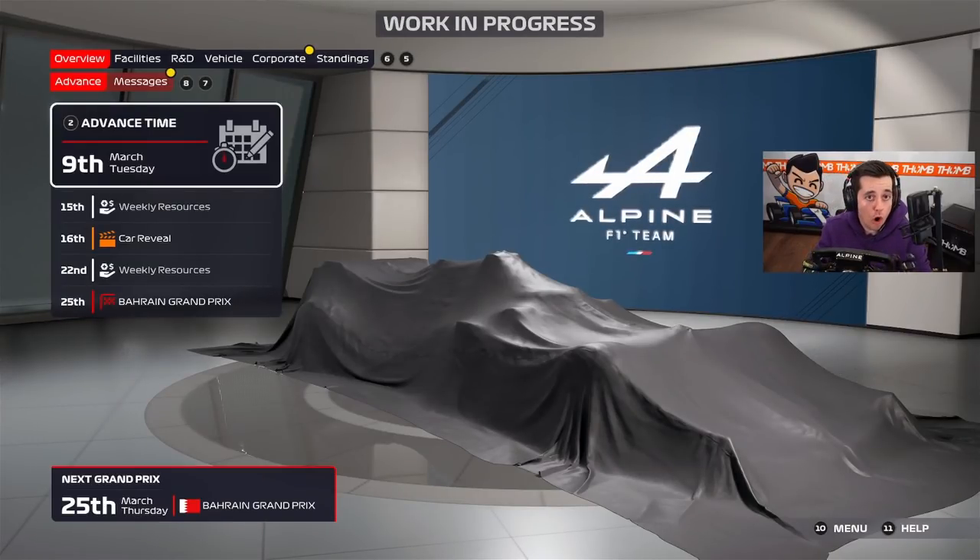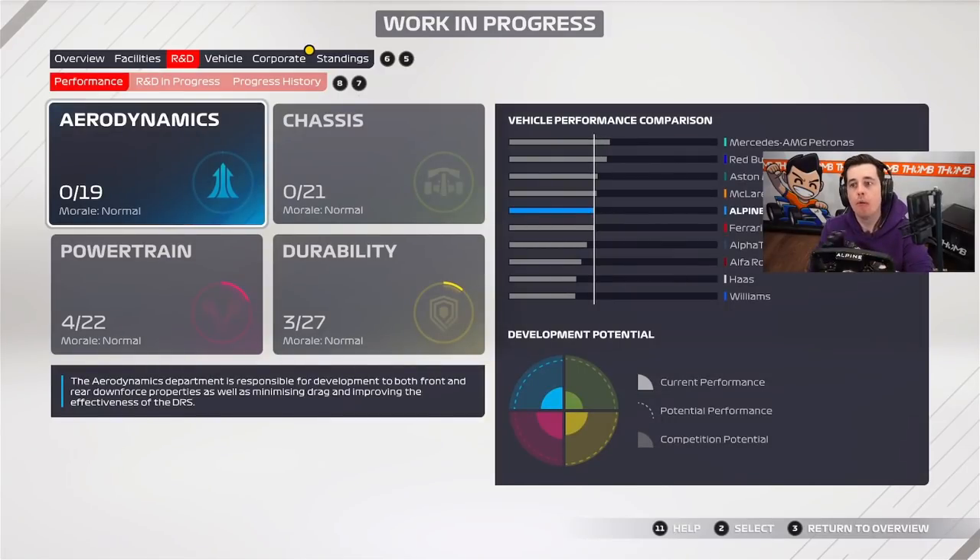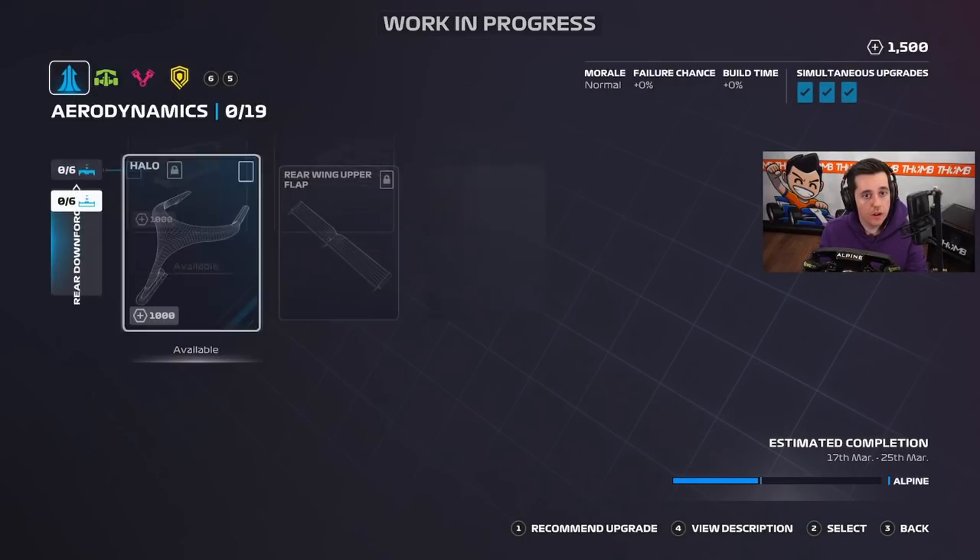Here we are in the garage, which is almost the same as last time. We'll get through it quickly — almost everything is the same as the driver career except for the RnD, which is completely different. On the left you can see the vehicle comparison, which is a little different graphically. On the bottom left is the development potential, showing competition potential and current performance. Now let's check out the upgrades, which are completely different. The morale system is actually back as well.